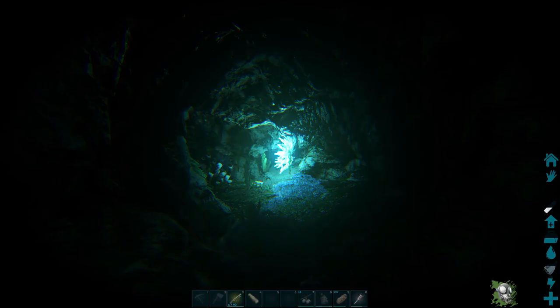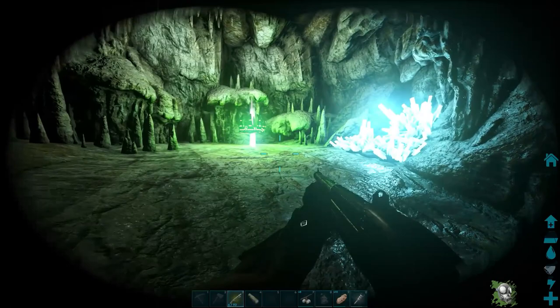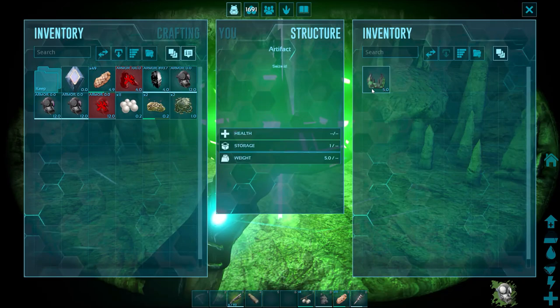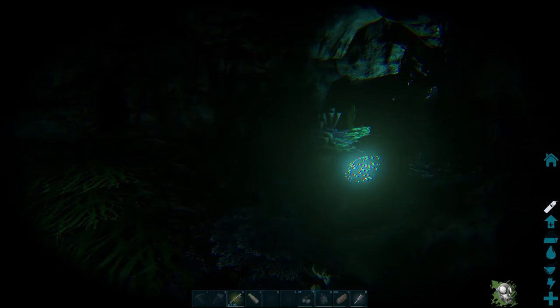We are actually past halfway, by the way — that went a lot faster than I thought. But we are here. And there's the thing — there's the artifact! Nice. So this is the Artifact of the Pack. It was definitely a pack of them to get down here. Holy crap. Let's try to get out of here before the stuff respawns.